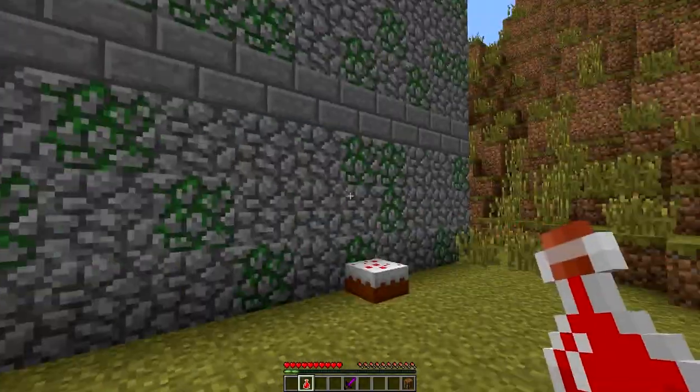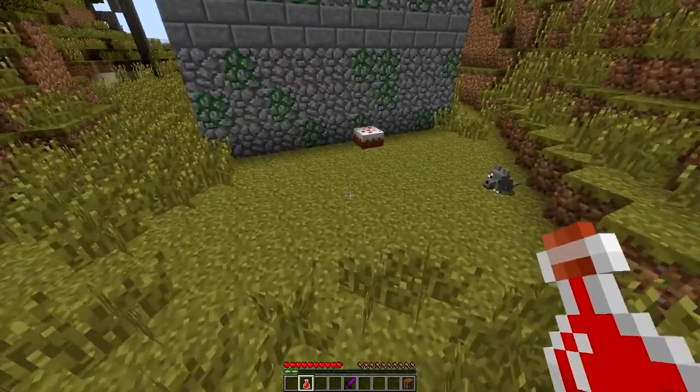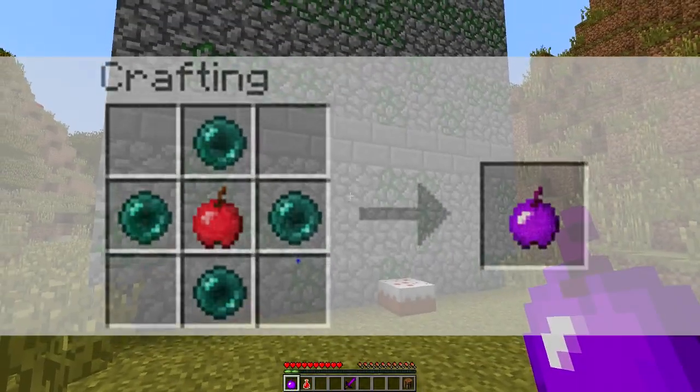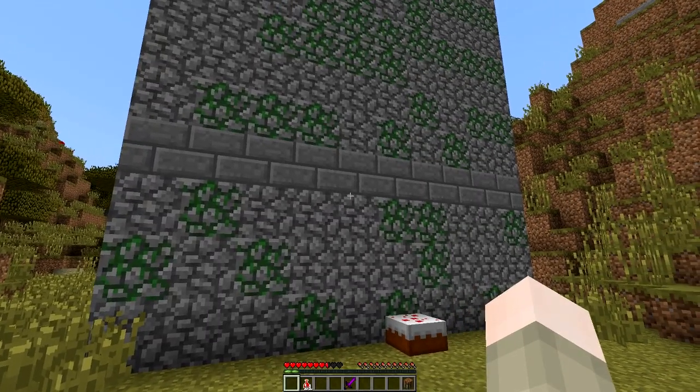There are some alternatives to this. If you don't want to be stabbing yourself all day — maybe you don't like needles or daggers pricking your fingers — you can actually craft a demonic apple, which is just surrounding a regular red apple with four ender pearls. When you eat this bad boy, you take five hearts of damage, but in return you get ten blood vials, which are super helpful in crafting new items and doing infusals and crazy stuff like that.